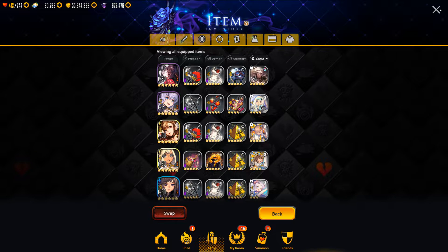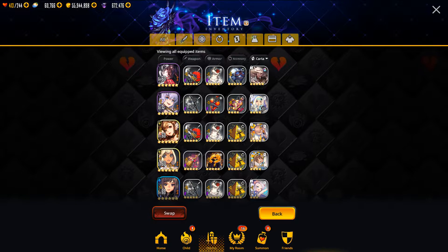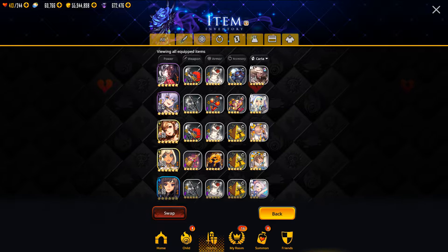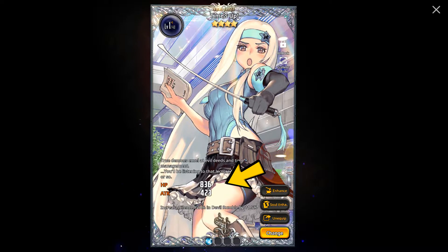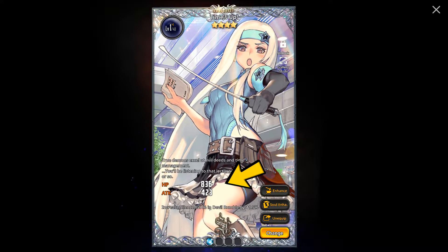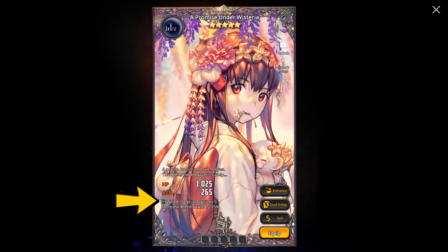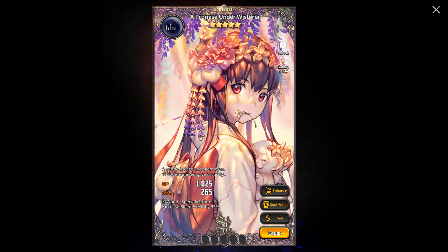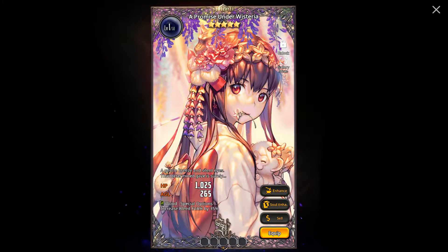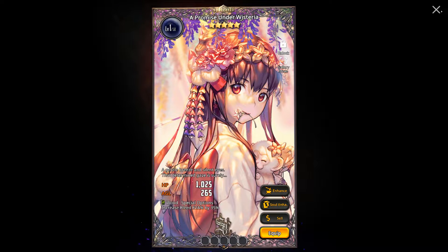So Soul Cartas are a new type of equipment that will go into a new slot. The slot will unlock once you've completely awoken a child, and that includes the A+ and D++ extra routes. Soul Carta will have two stats, and they also have an additional ability listed below them. Some of them have a type next to the ability, meaning you have to equip that Soul Carta onto a child of a matching type in order for that ability to work. Mismatched types will still get the extra stats, but they won't get the special ability. If there's no type listed, then the ability will work for anybody.